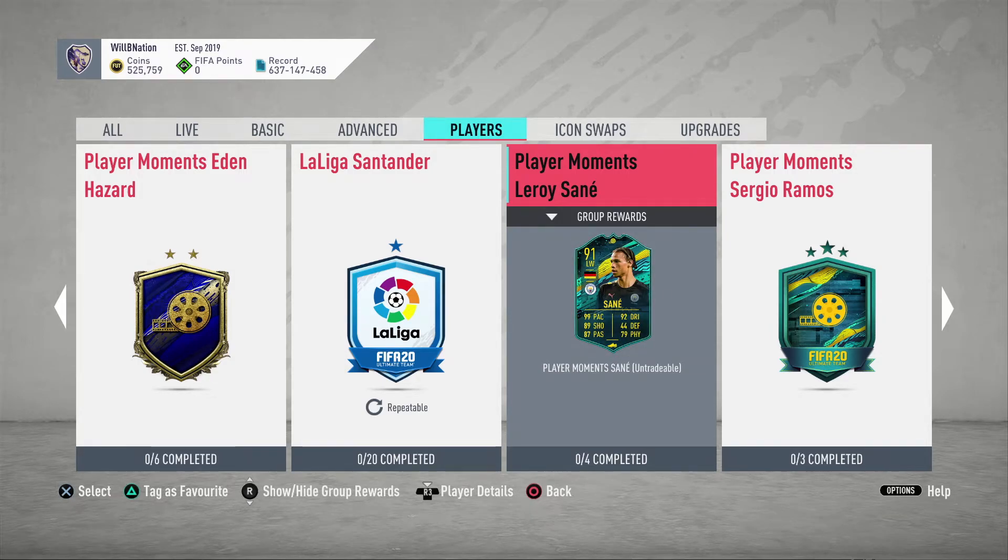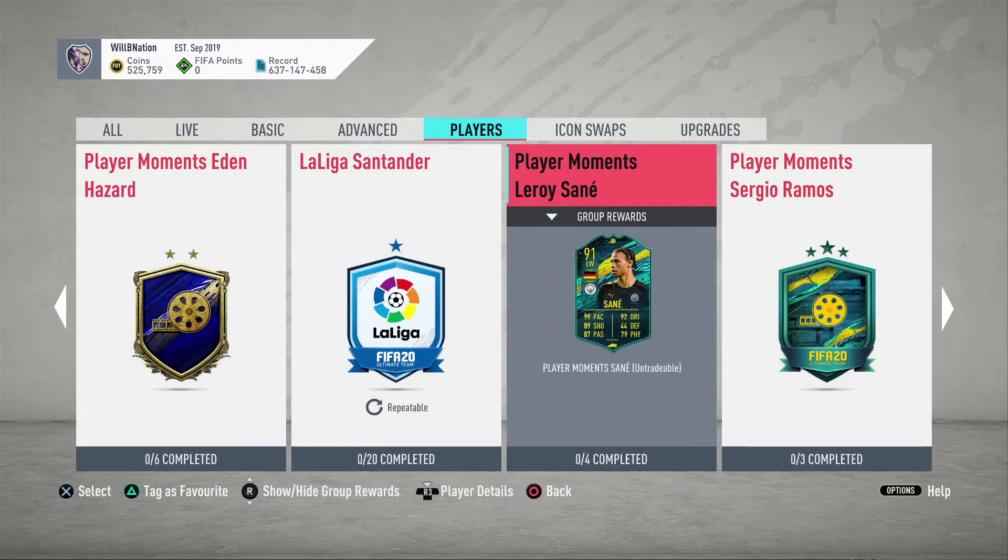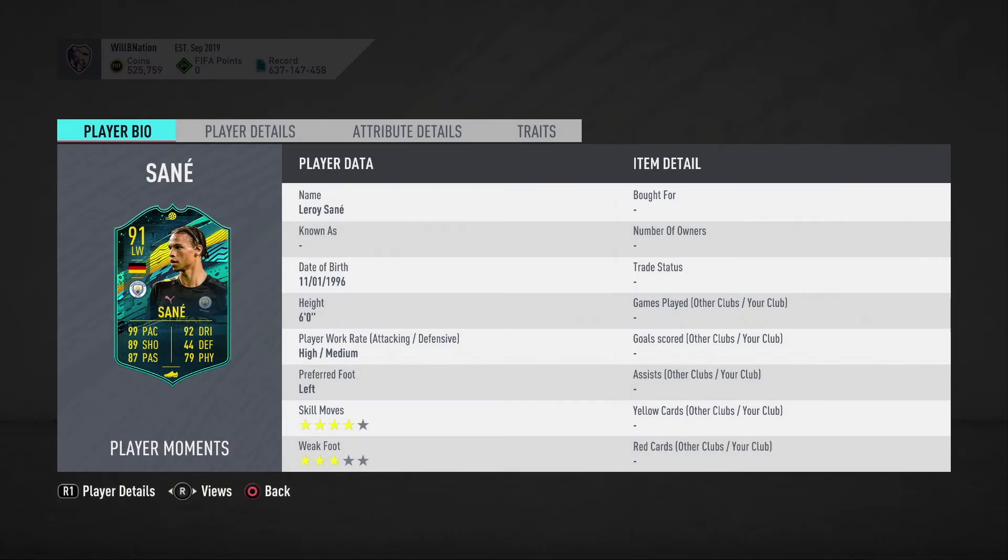Welcome back to another FIFA Ultimate Team video. Today we'll be looking at the Player Moments Leroy Sane SBC, in celebration of his divisive goal against Liverpool in the 18-19 campaign. He is a 91-rated left winger and he looks very good. Let's see exactly what he has to offer — he has a high attack, medium defense work rate.